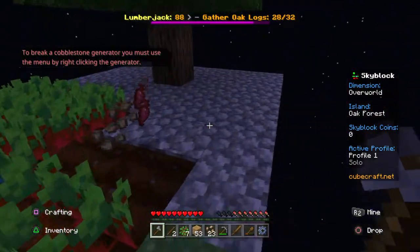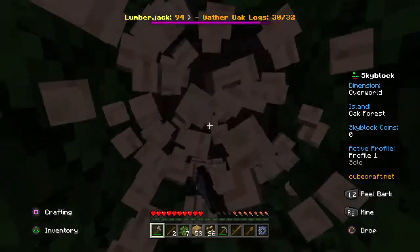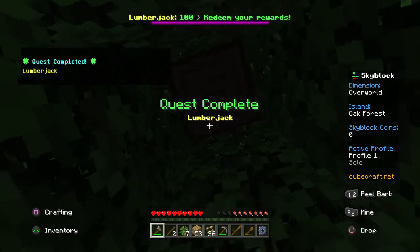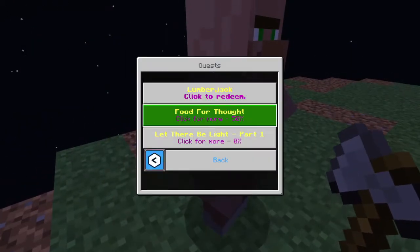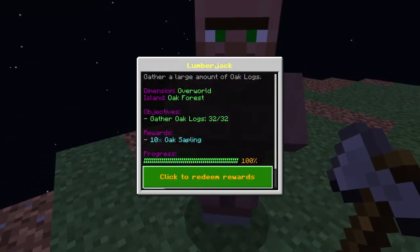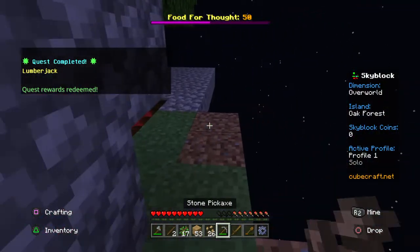We've now done our chest, so we can redeem our rewards. Quests — lumberjack to redeem. Gather a large amount of rewards — 10 oak saplings — yes, that's what we need!